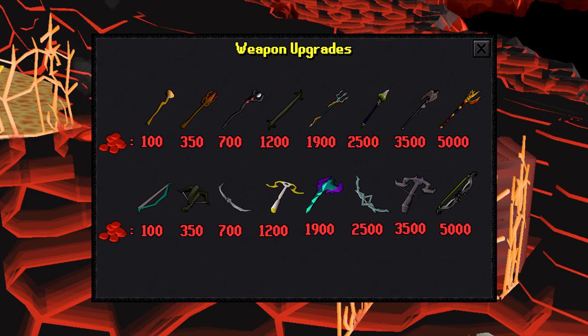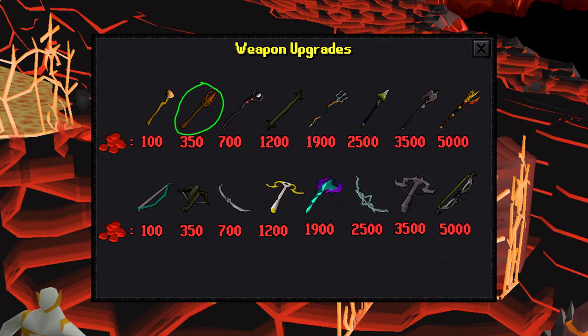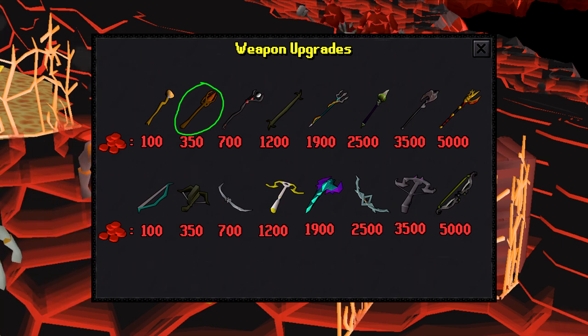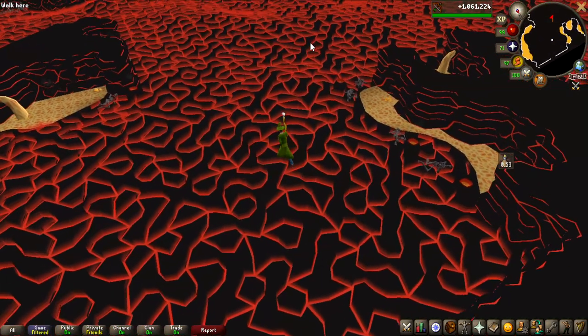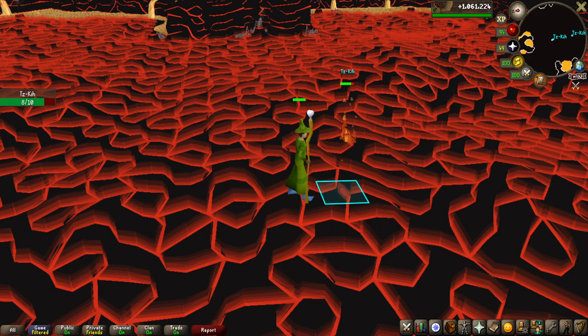For example, you start off with a Staff of Air, and from your first game you get enough points to buy the Iban Staff upgrade for 350 coins. You buy this, and the next time you enter, you will have an Iban Staff. This could be done for every single item slot — you could start off with a Ring of Recoil and end up with a Light Bearer or an Imbued Berserker Ring. The first time you enter you are very weak, but eventually you can go in with a Twisted Bow, a Kodai Wand, Full Ancestral, and all of the best gear in the game.